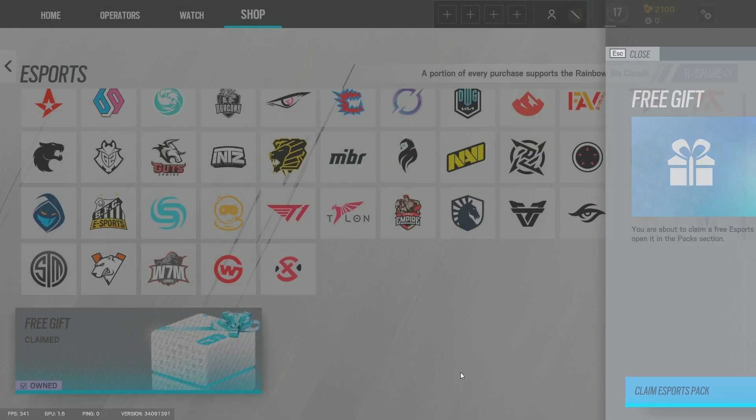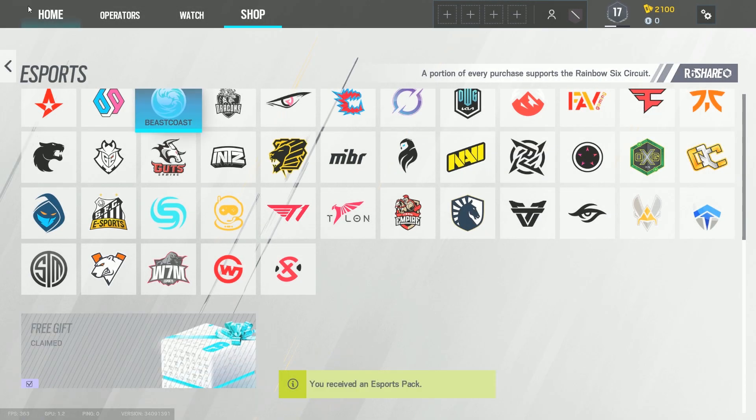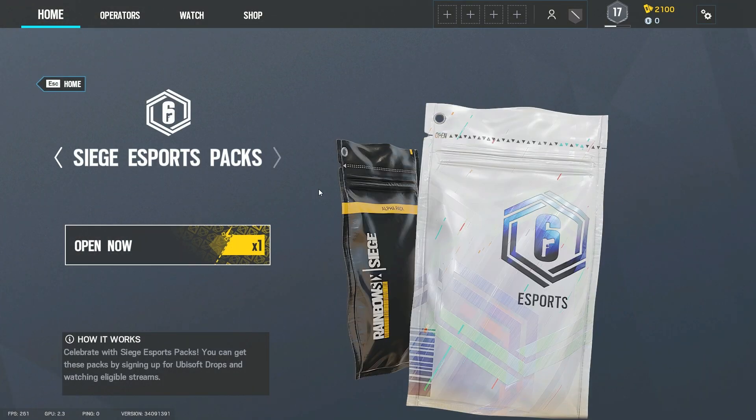All you gotta do is click it — claim esports pack — and that's about it. Go to your home, find the alpha pack, and open it.